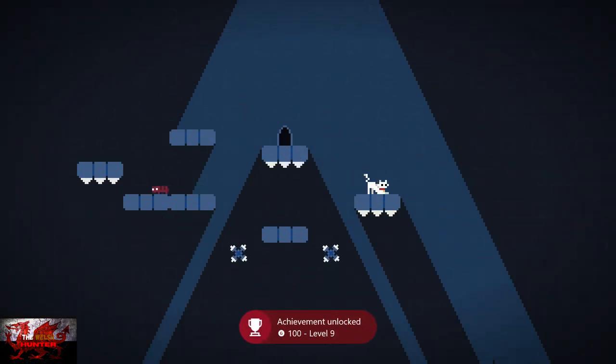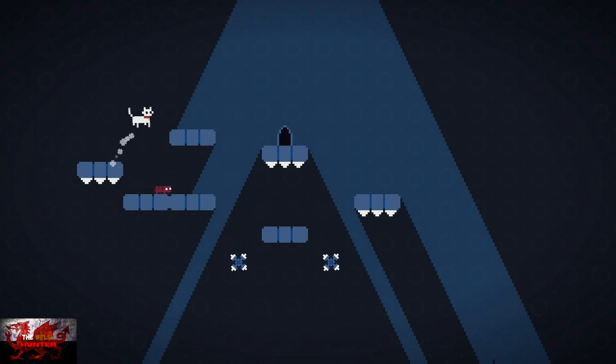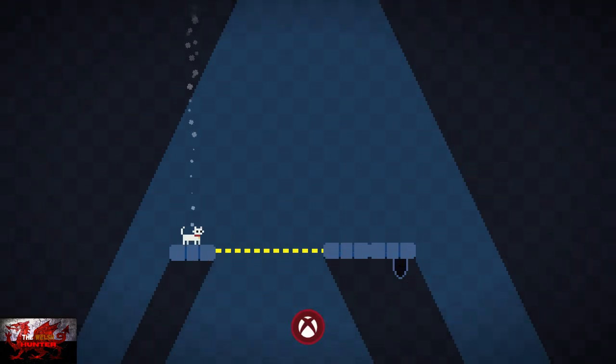And on to the next level. This is the last level that we have to do, so just drop down — not death-wise — drop down to the next platform. As soon as the bug goes over to the left, jump over him and jump up. And that will complete that level.